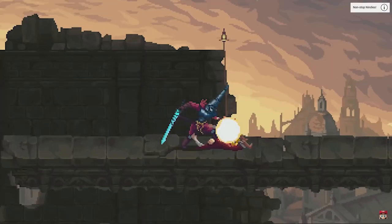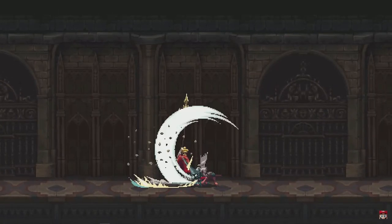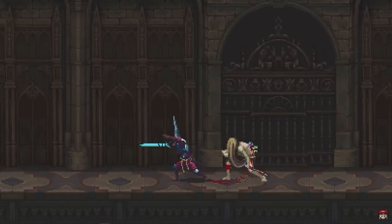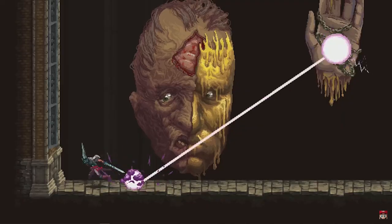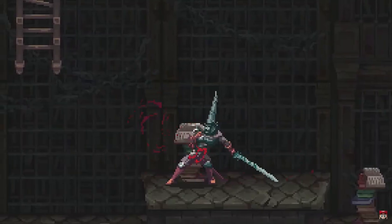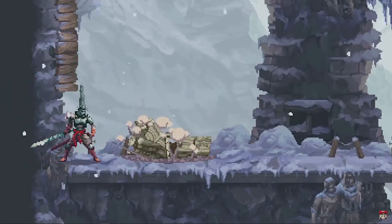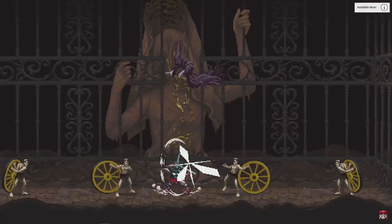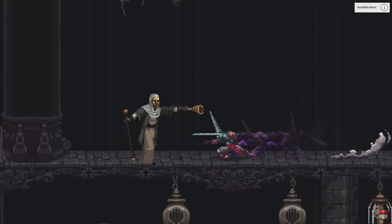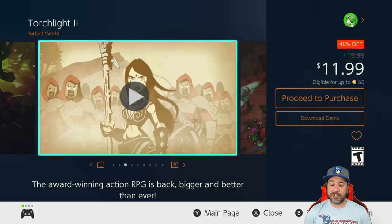Next, Blasphemous is 60% off at $9.99. This is a metroidvania for hardcore players with souls-like combat — very difficult, but the art style is just amazing with an extremely dark and gory setting. This is absolutely one of my favorite metroidvanias on the Switch, and once again a free downloadable demo is available.